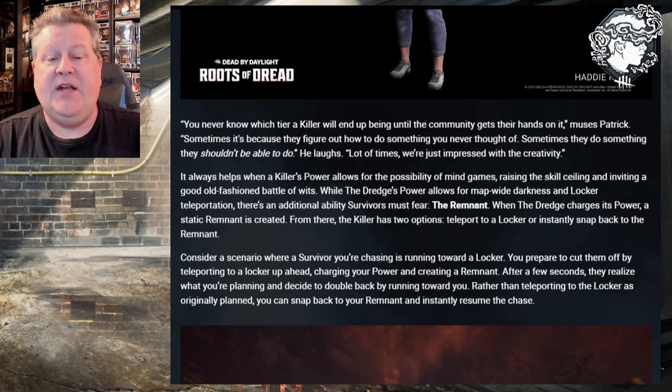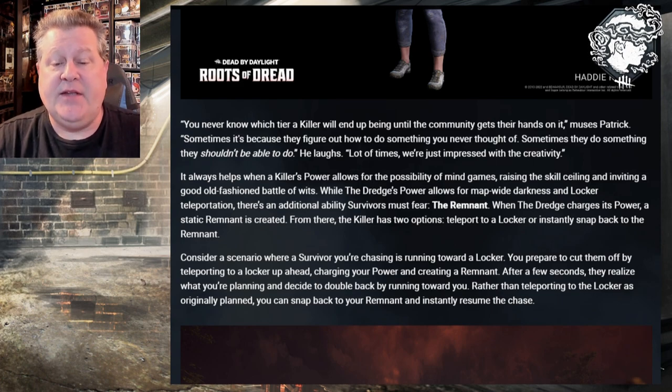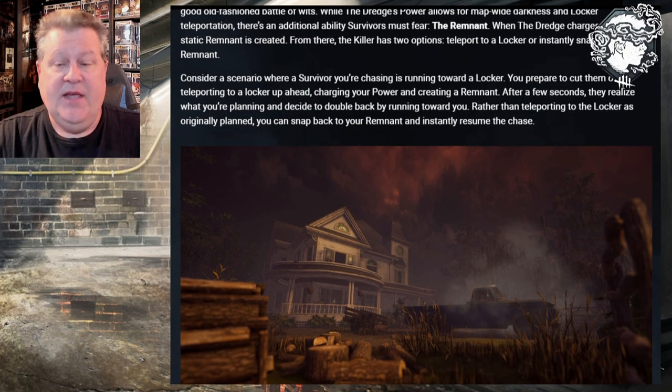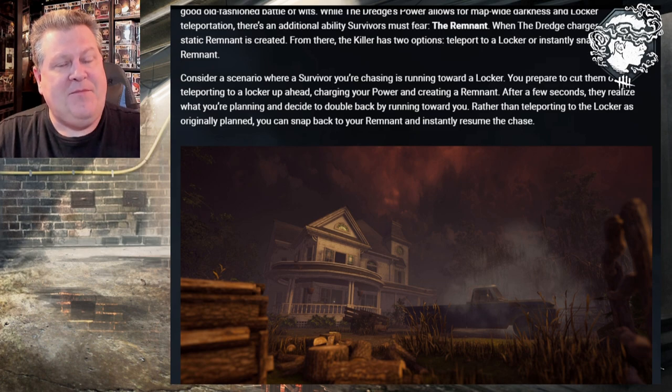When the Dredge charges its power, a static remnant is created, and from there the killer has two options: teleport to a locker, or instantly snap back to the remnant. Consider a scenario where a survivor you're chasing is running toward a locker. You prepare to cut them off by teleporting to a locker up ahead, charging your power and creating a remnant. After a few seconds, they realize what you're planning and decide to double back. Rather than teleporting to the locker as originally planned, you snap back to your remnant and instantly resume the chase. I saw a lot of killers in the PTB putting their remnant down in the middle of a longer loop — when you'd go around the loop, they could decide to either continue chasing you or pop back to their remnant and cut you off. That made it very dicey to loop this killer.